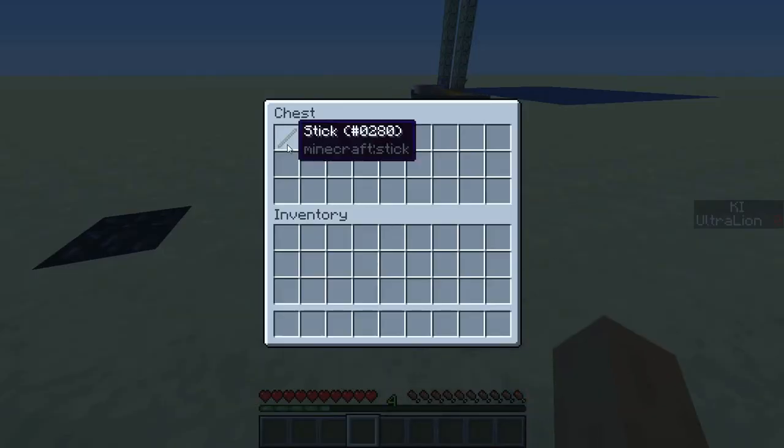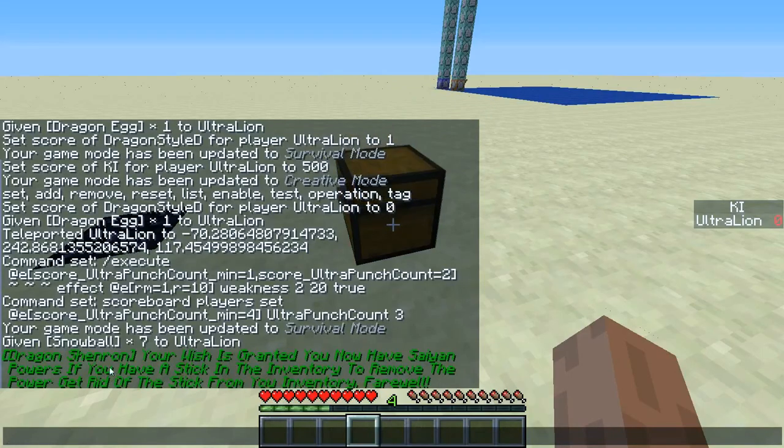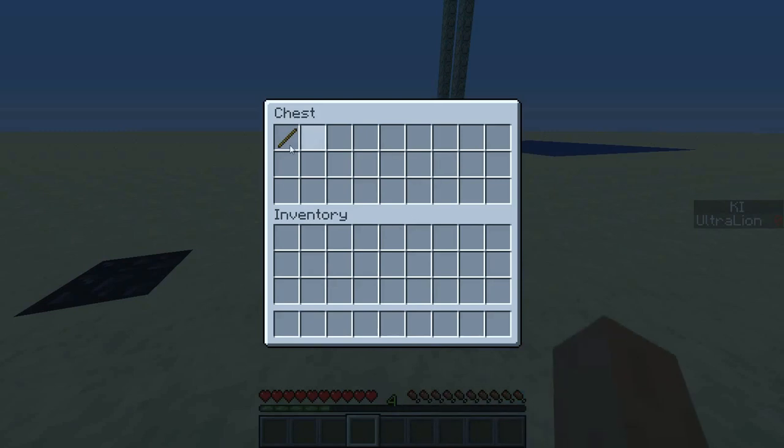The way you get it, if you want to read the dialogue, is if you have a stick in your energy, you get your powers. To remove the powers, get rid of the stick from your energy. Like this.